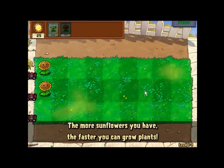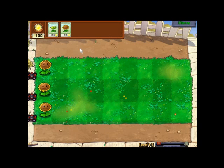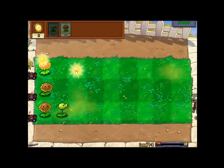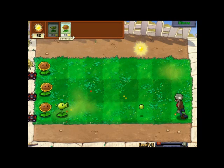I like to plant heaps. Try and get at least three at the start. The best way to do it: save up your Sun, then whichever lane the zombie comes down, place your Pea-Shooter. Easy as that.